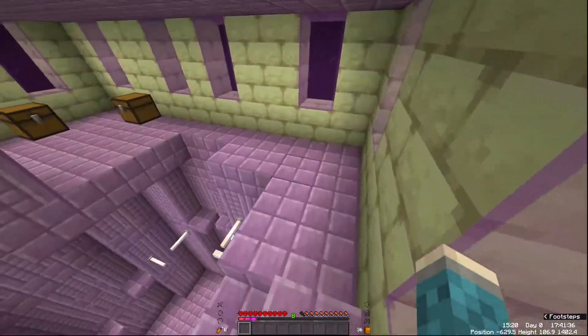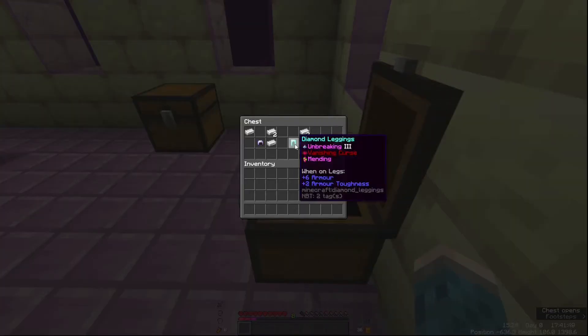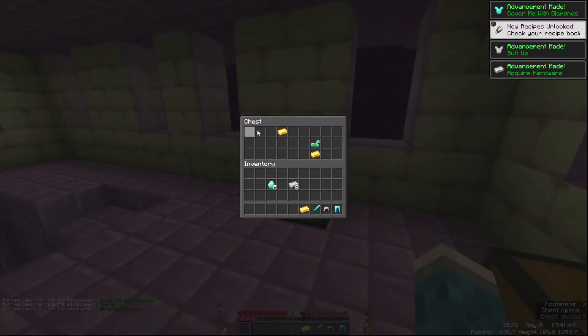Another great method of finding diamonds is to explore entities, as you tend to get loads of other loot like diamond armor, iron armor, iron, and diamonds — just like this.